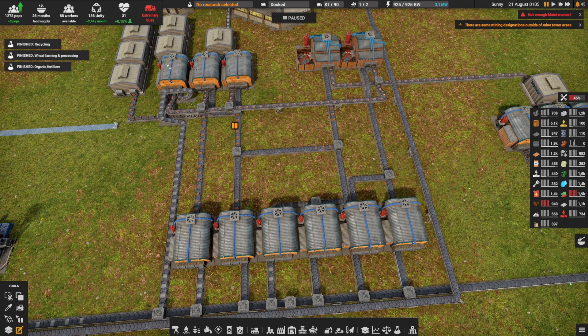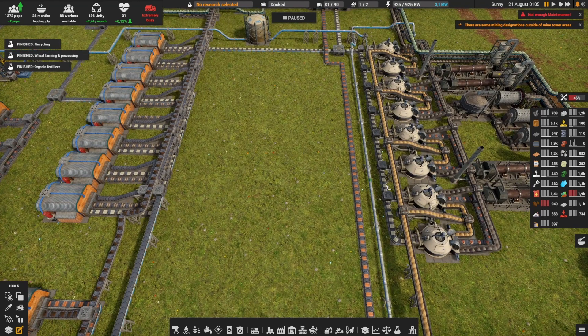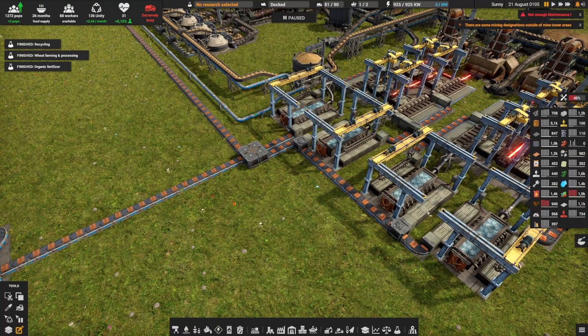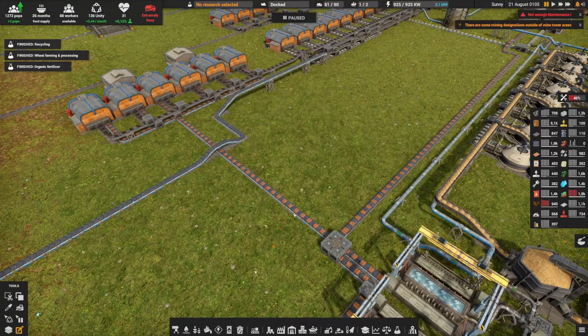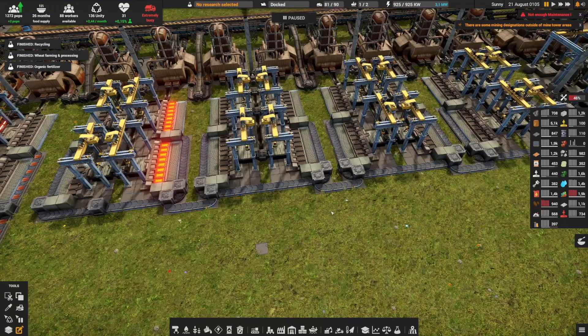Second priority, for example, goes to research, and then if anything is left to storage. As I did it for concrete, I also did it for my copper — the copper is going here right now, and similarly there's only one use so this is the priority, but we're also making storage over here.